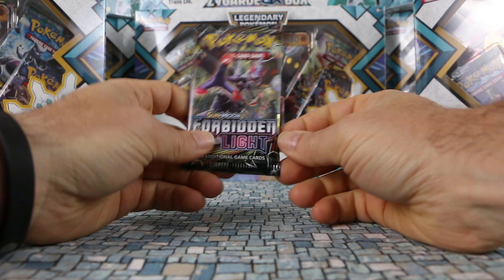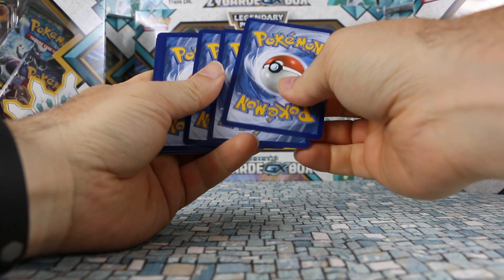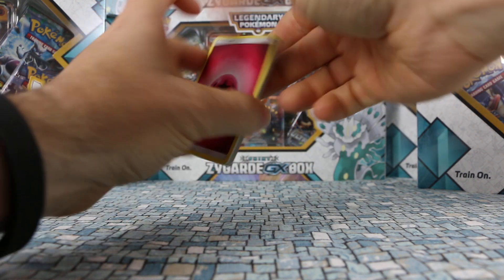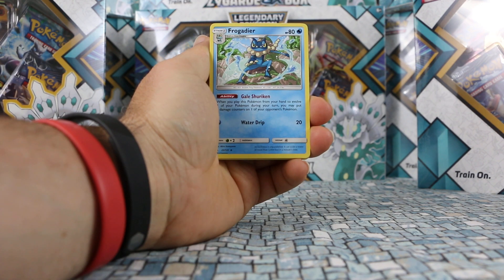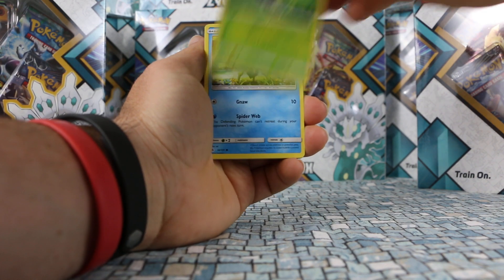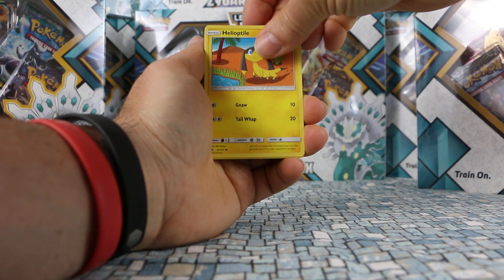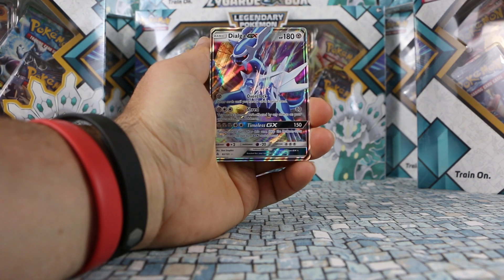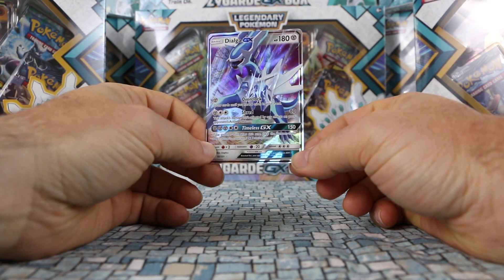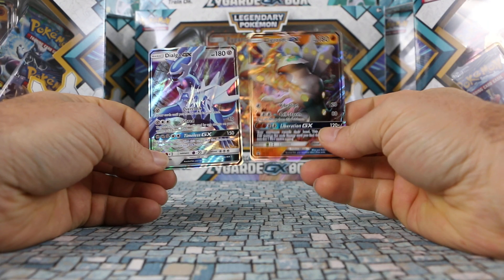Last pack is the most recent — Forbidden Light, came out beginning of May. We got a Sliggoo, Frogadier, Porygon, Scatterbug, Bunnelby, Bergmite, Helioptile. Our reverse is a Judge and the rare — we did manage to pull something — we got a Dialga GX to go along with our Zygarde GX from the box, so it wasn't a complete loss!